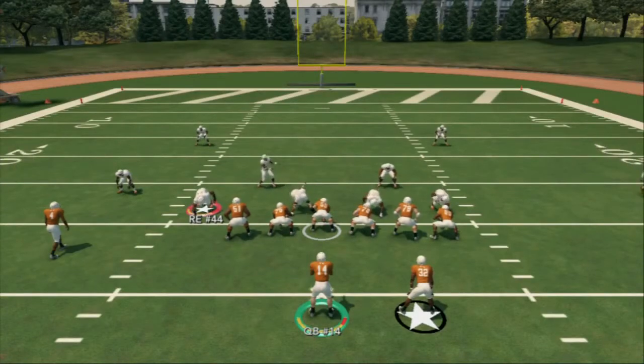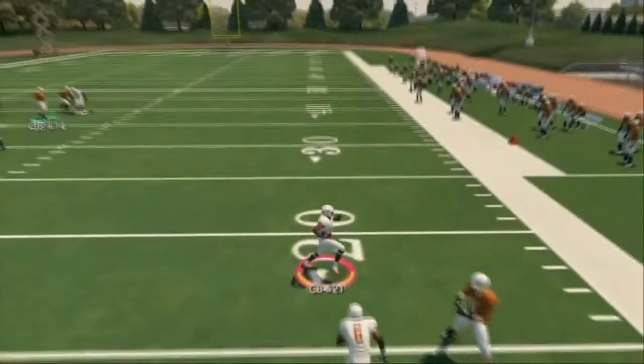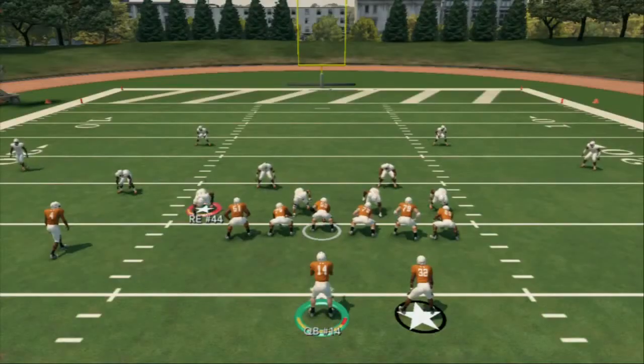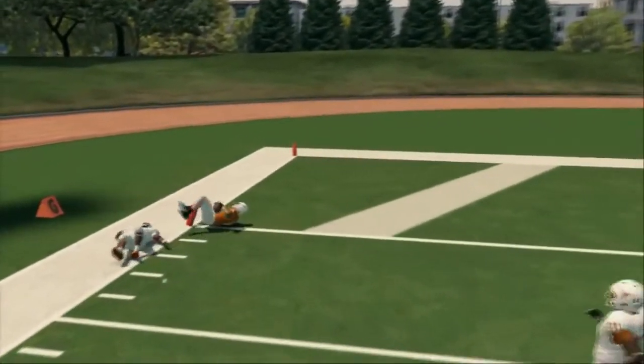Against two man under, our second read is actually a snap read — we look to the left, and if there's no zone out there, we throw the post corner route. This post corner route gets a ton of separation against man coverage. You want to wait until he breaks to the outside and then throw it with no pass lead, and you're off to the races.